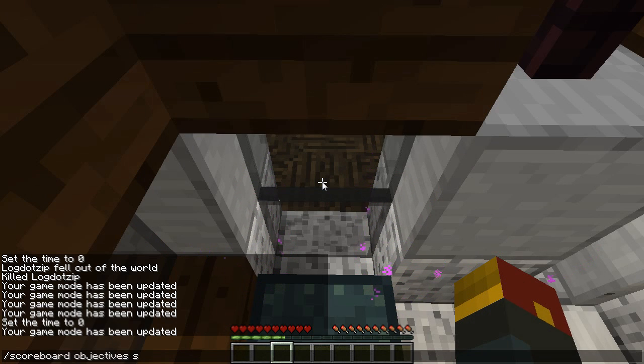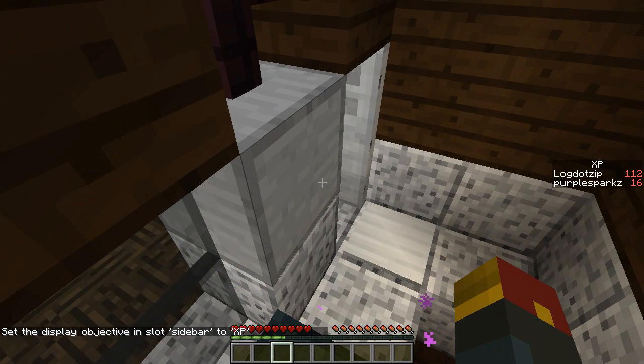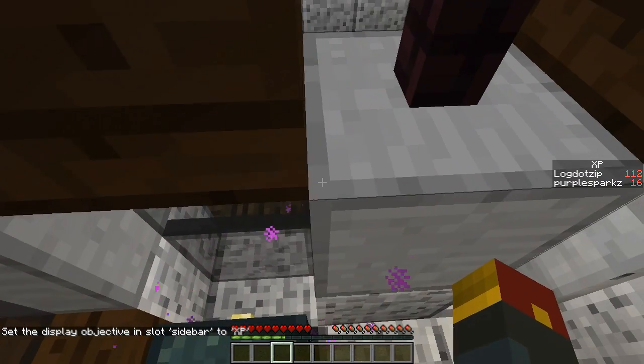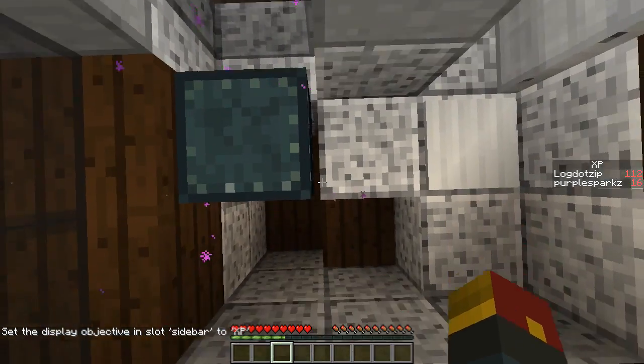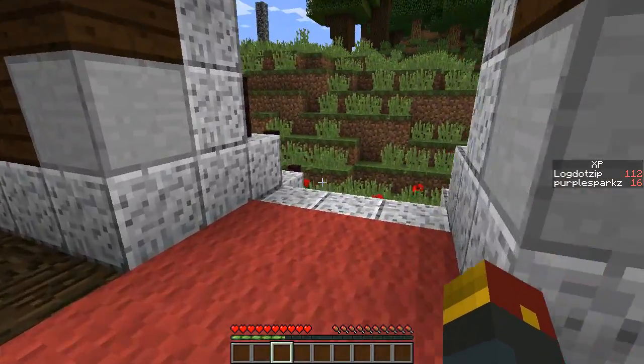Let me show you what's going on behind the scenes here. You type Scoreboard, Objectives, Set Display, Sidebar, and then XP, and you will see over here you've got Purple Sparks — who I guess is possibly the name of the YouTuber who owns that channel — and you got my own. I have 112 experience. Now, what that does is using the Command Blocks, which I will show you right over here.